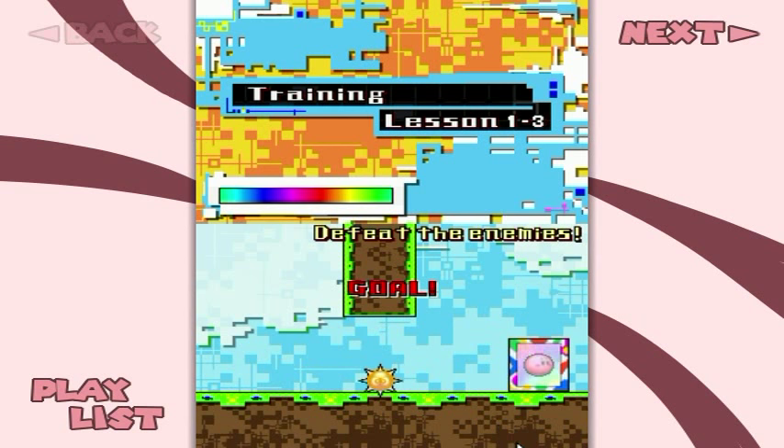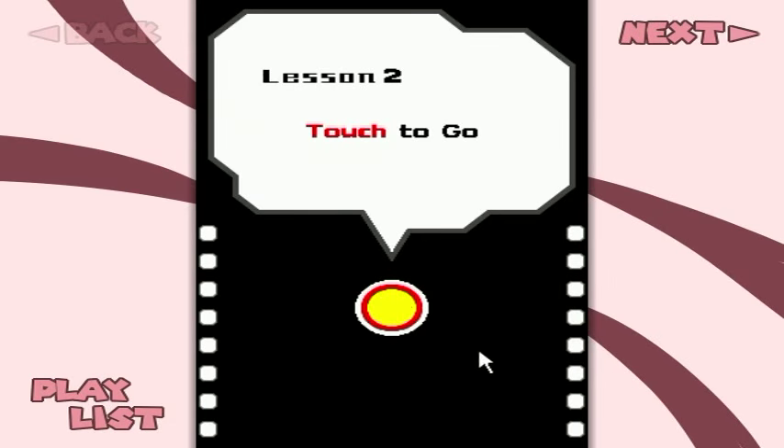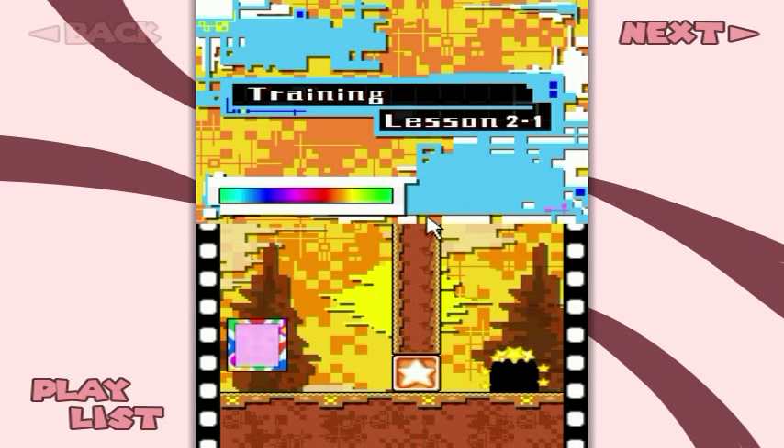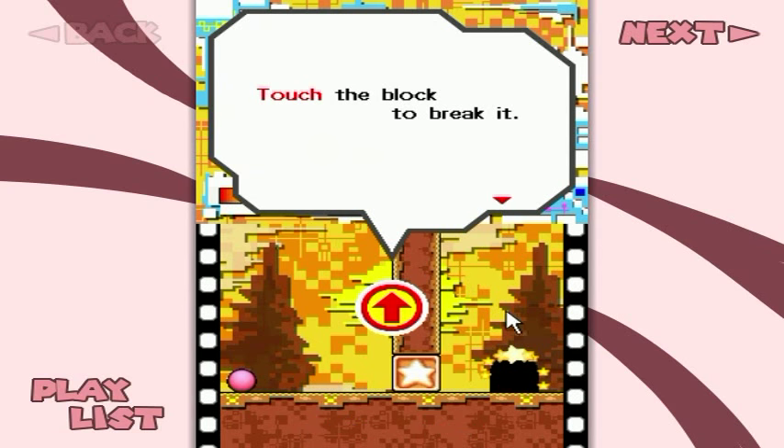Rainbow doors indicate the end of an area, by the way. I will most certainly touch to go - wait, wasn't I doing that already? Oh no, poopers! The block! We can do nothing about this block! Or can we?